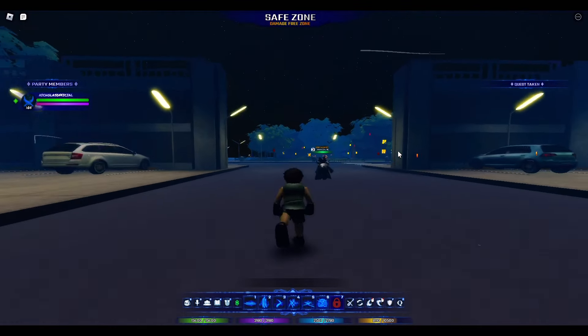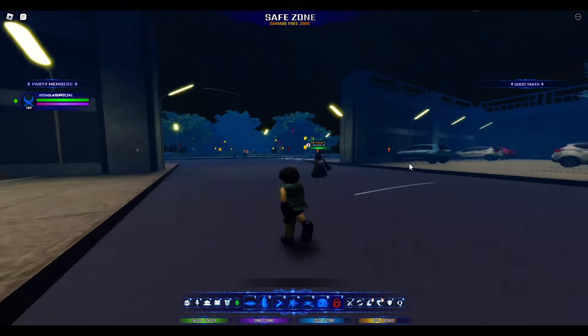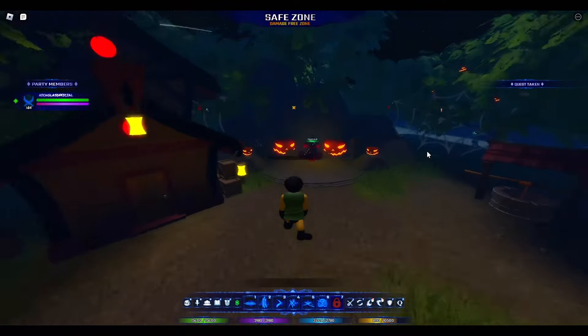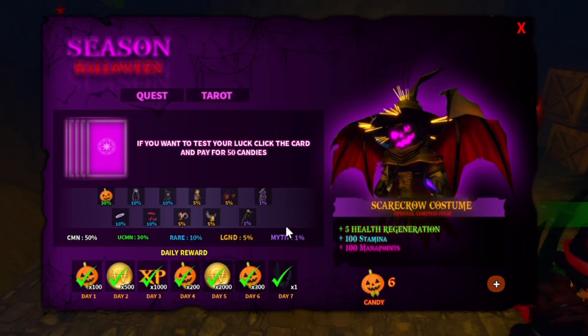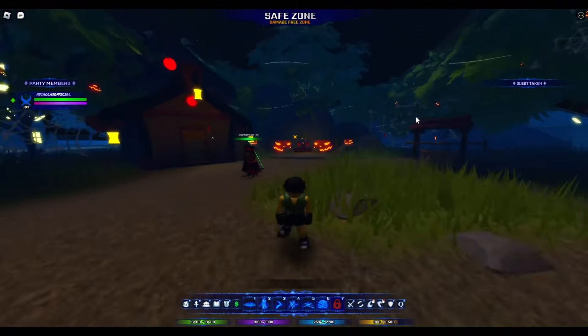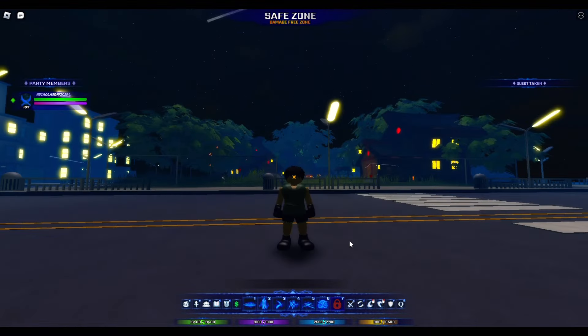What's going on everyone? Welcome back to our YouTube channel. In today's video, we're going to be showcasing every single item from the Halloween event. It actually takes me a long time to get all the mythic items. Thank you so much to Keith the Rock as a sponsor for giving us the costume. So you can see that you have 1% chance for each — the Halloween costume, the scarecrow's cape, and the scarecrow costume. It's going to use it for tarot, which is getting the items from the Halloween event. Without further ado, let's go ahead and showcase the items.